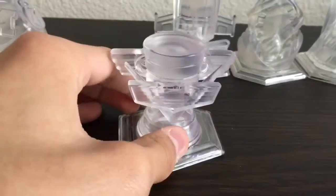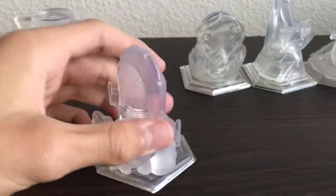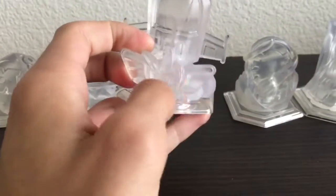Here's the Cars playset piece — it's like the Piston Cup. And here's the Toy Story in Space playset piece, it's like the Buzz Lightyear rocket ship with the dust coming out and the Star Command logo on it.